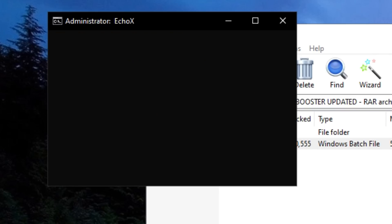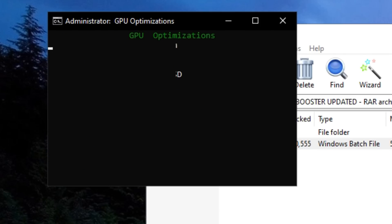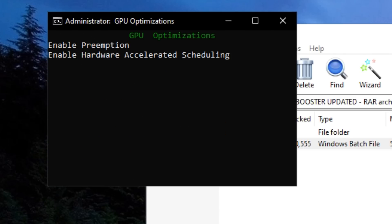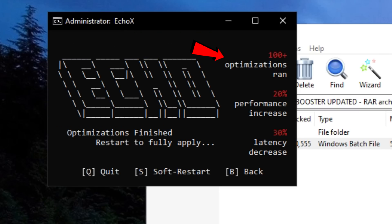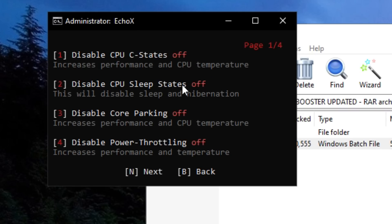After that's done, it will automatically run a bunch of Windows, GPU, and latency tweaks. There are a bunch of things like disabling telemetry and prioritizing different Windows optimizations. Once that is done, you guys will see the number of optimizations ran and the performance increase.